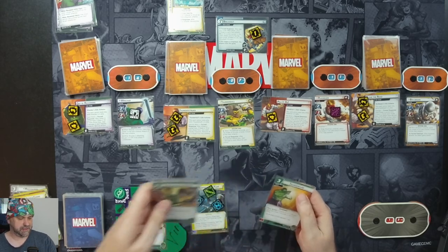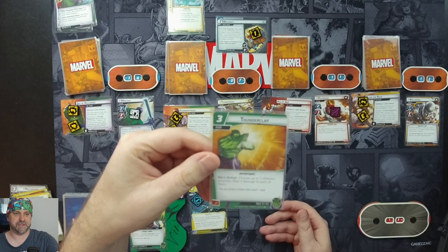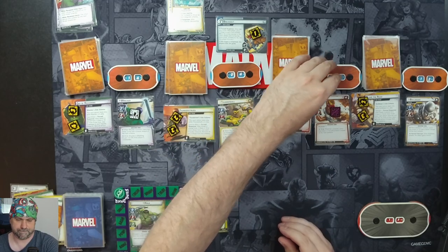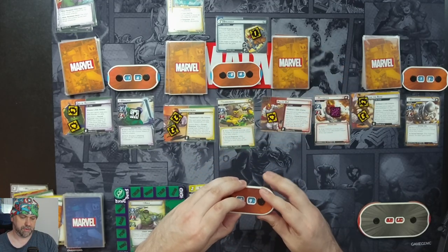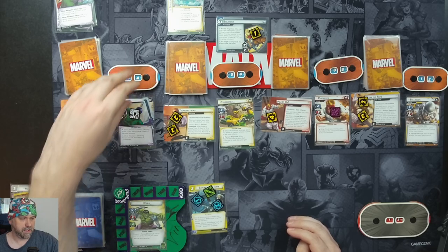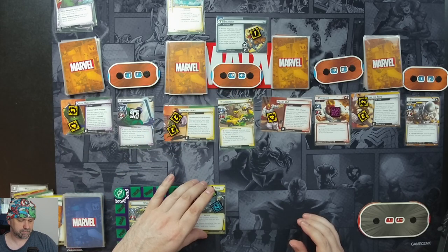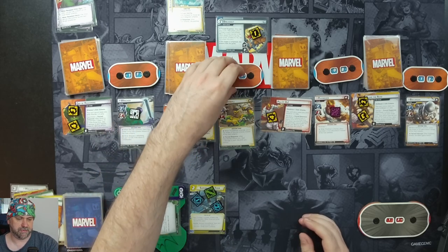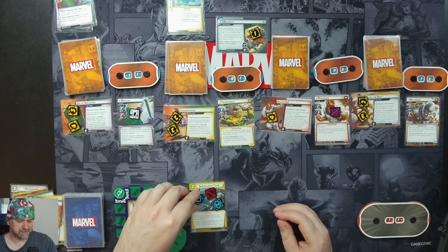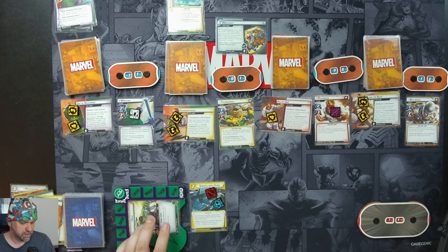We're going to spend three resources and play Thunderclap — choose up to three enemies, deal three damage to each. Three on Thunderball, three on Piledriver — this is not an attack so it doesn't trigger Piledriver's Retaliate — and three on Wrecker. Then we swing for three on Thunderball, taking him down to one. We'll use our Surveillance Team to keep Breakout under control, and ready up, drawing four cards.